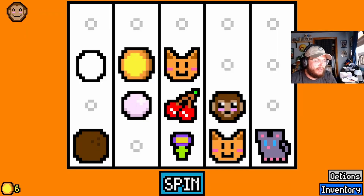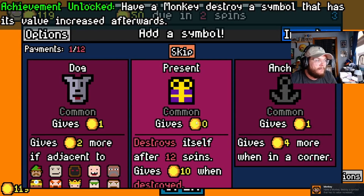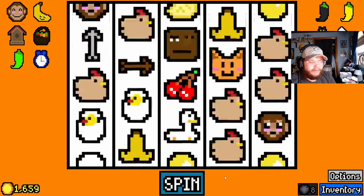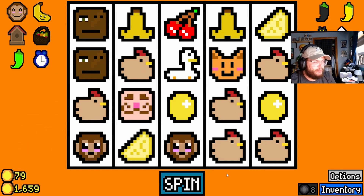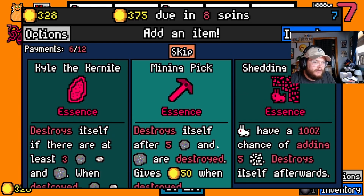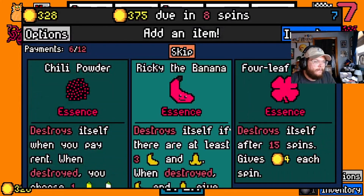Luck Be a Landlord is actually the first of these games I believe, since Crop Rotation is just in a demo and End Game of Devil only came out a few weeks ago. Essentially, you have to pay your rent to your landlord, and you are given a slot machine. You pick the symbols that go on the slot machine — there are 20 overall icon slots, five columns of four rows. You pick the different items that go in there and there are just so many synergies. Each thing gives you a little bit of gold, and after a certain number of days you have to pay the gold back to your landlord. If you can't afford to pay, you lose.